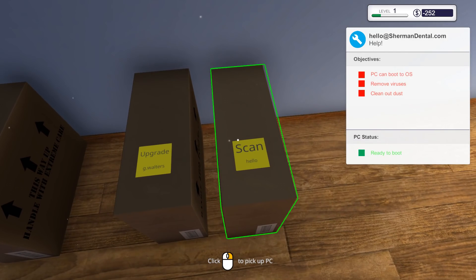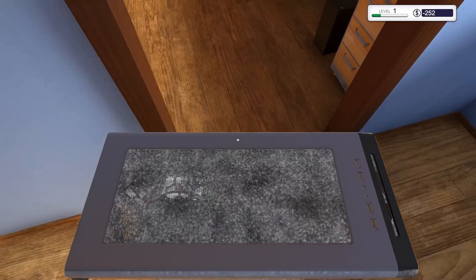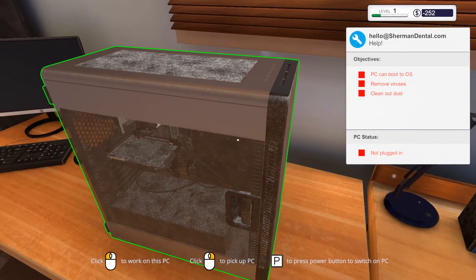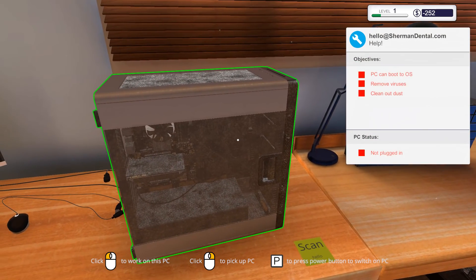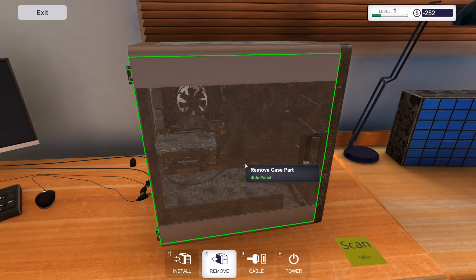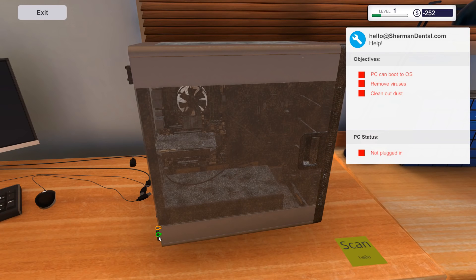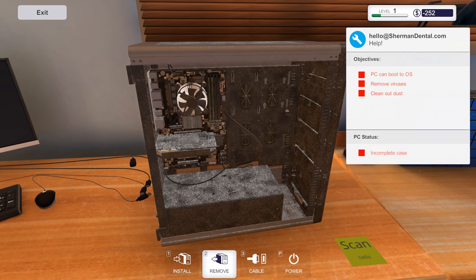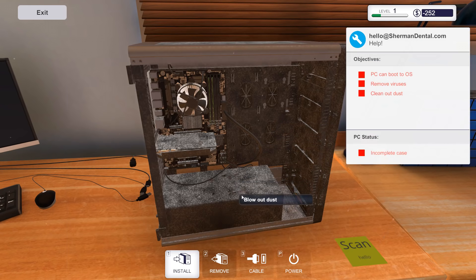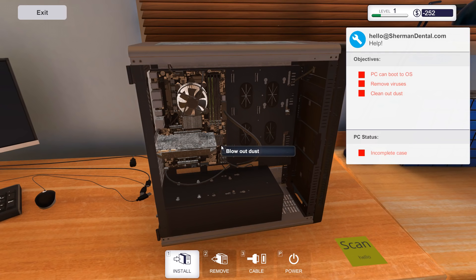Next one — we need to remove viruses and clean out the dust. Oh yeah, that's a dusty one if I've ever seen one. Oh my god, why have you not cleaned this beautiful case out? PC can boot to OS, remove viruses, and clean out dust — simple enough. Let's try the cleaning first — press the install button to get the can. Blow out dust — I was hoping there'd be a huge dust cloud everywhere. I guess we can't get that lucky, but you can see I am definitely dusting it out. Looks like new once again.